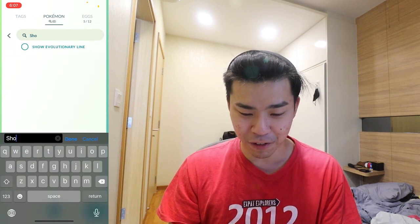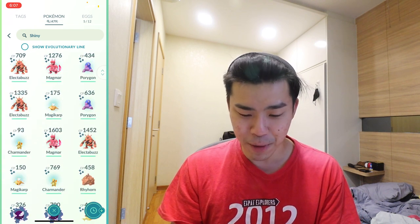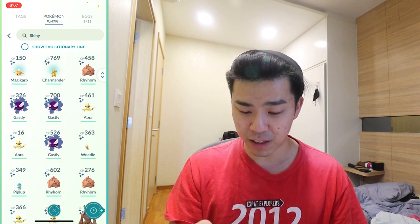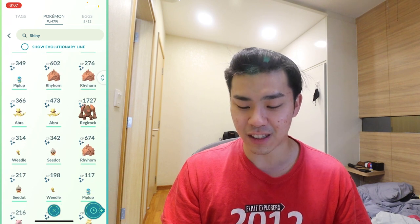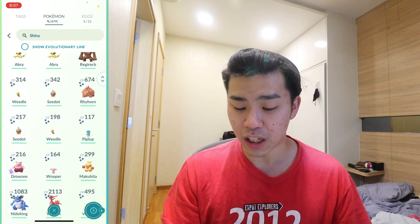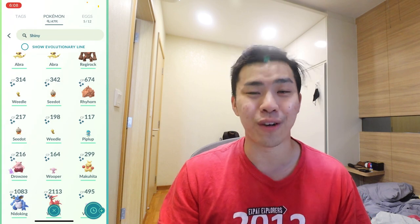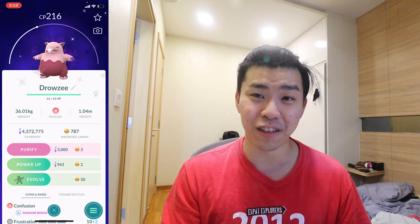Let's talk about what we've done over the past 2 days. The shinies we found - counting them up: 1, 2, 3, 4, 5, 6, 7, 8, 9, 10, 11, 12, 13, 14, 15, 16, 17, 18, 19, 20, 21, 22, 23, 24, 25, 26, 27, 28, 29, 30. We have 30 shiny Pokémon from Community Day!